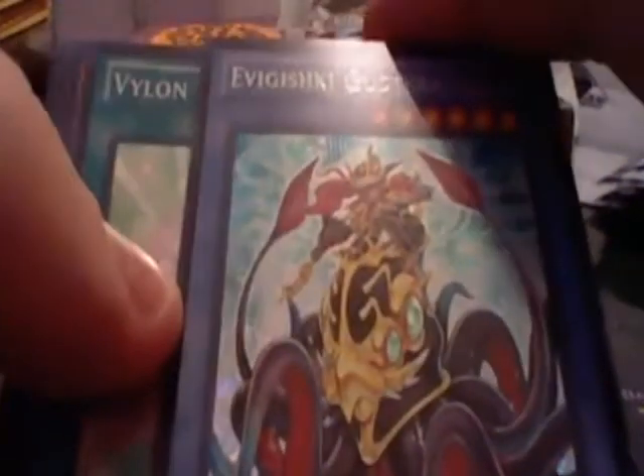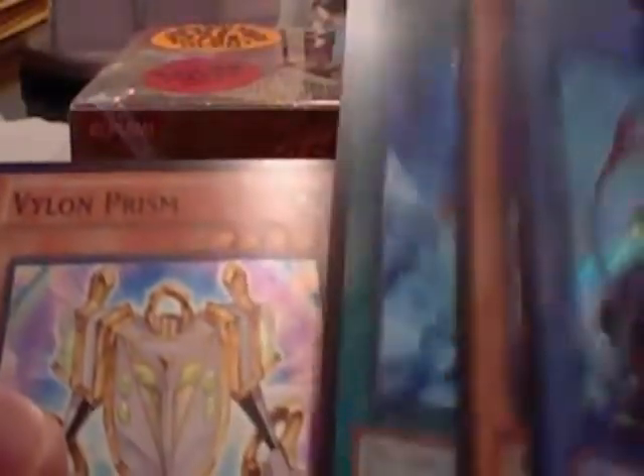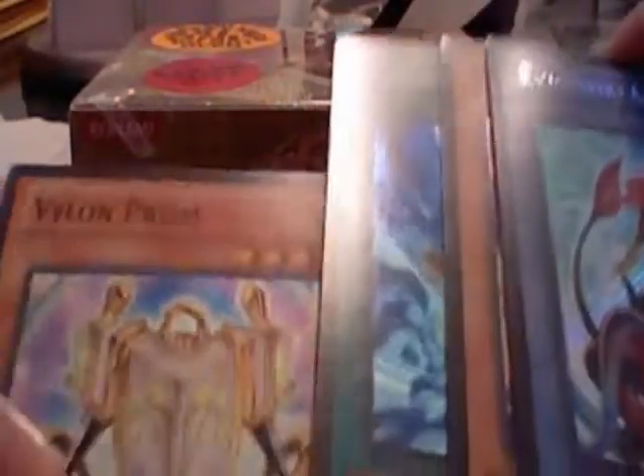Oh hey, it's Gustkraken. Too bad they can't do the hand loop anymore. Violon Prism — I think this one's pretty good too, because you can synchro with it, and it's a thunder tuner, so hunters — people that play thunder decks — can use it.